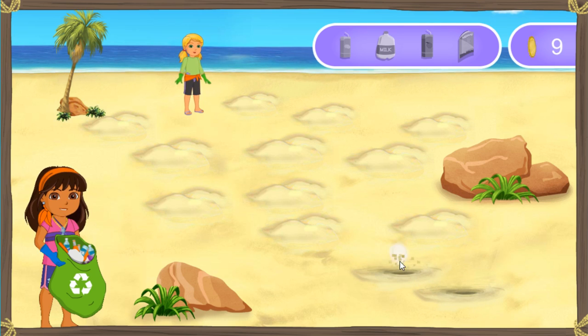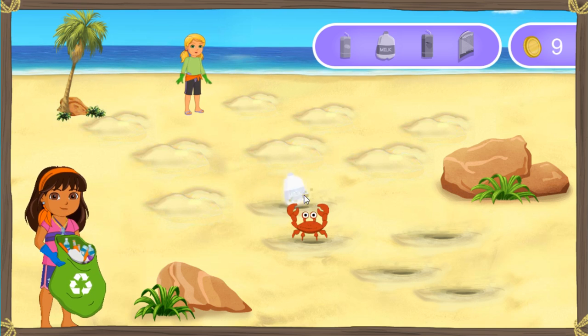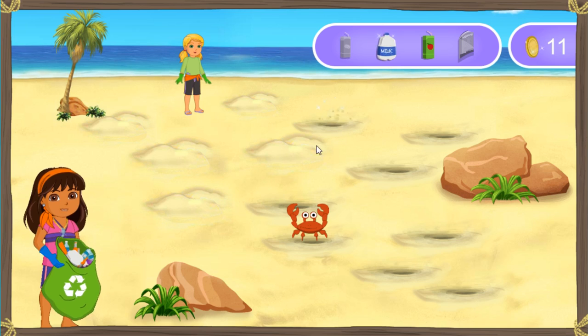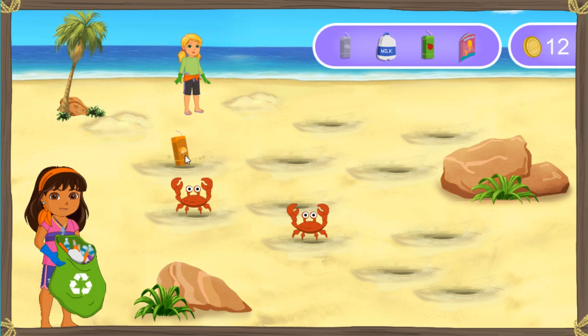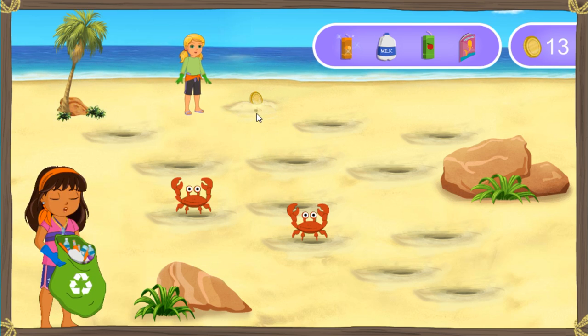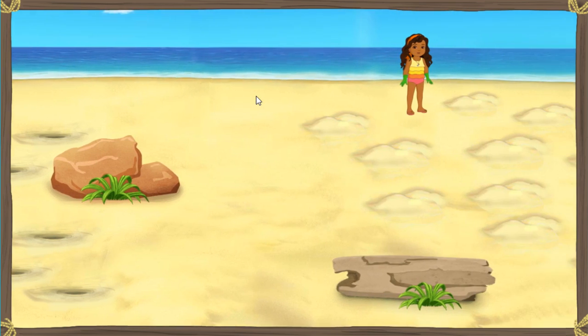All right. A gold coin. A juice box. ¡Fantástico! A milk jug. ¡Excelente! A comic book — we just found something else to recycle. Un cangrejo. A juice box. ¡Excelente! Go, Alana. We make a great beach cleaning team. Wow, that is a clean beach.